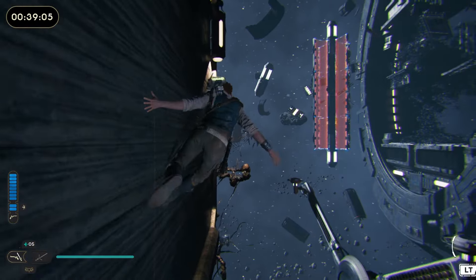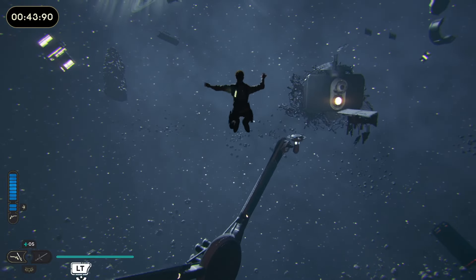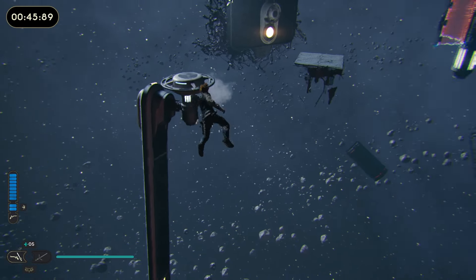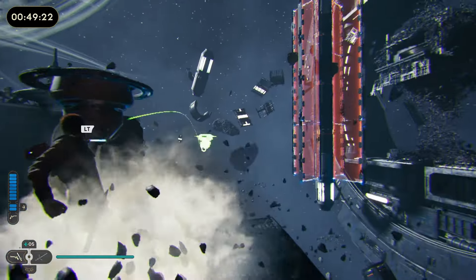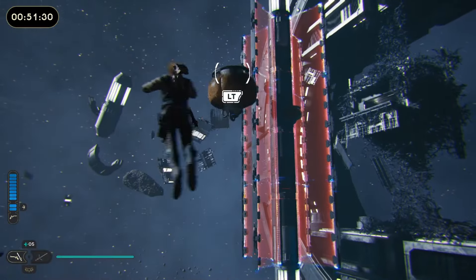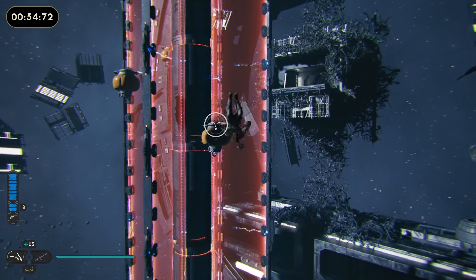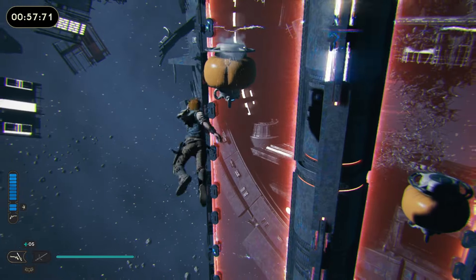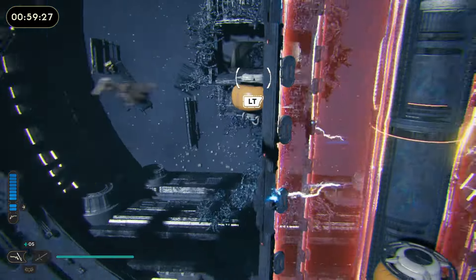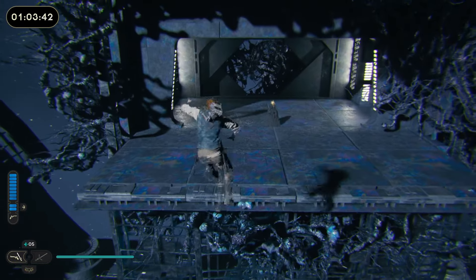Then do that. Wall run that. Double jump, dash. Grab this, immediately go over this way. Here's the trickiest part of the whole thing — you have to land on this platform, immediately grab this, launch it over there, and then jump and grab it because that platform you're on falls. The way you're supposed to do it is go for this one, then go to the left, grab that, go to the left again, grab that, and then jump over to this and dash.